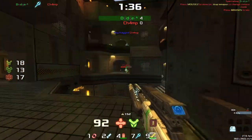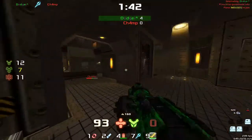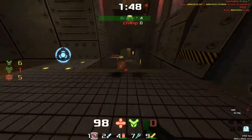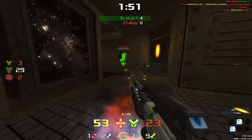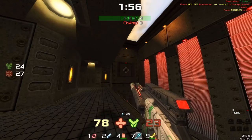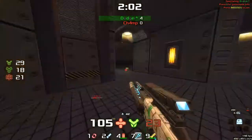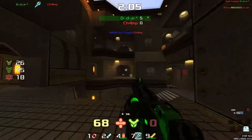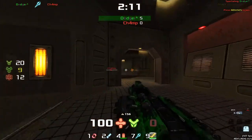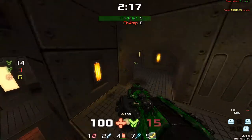Beautiful shot there from dodger. He's going to keep the pressure on all game. Both players have an extremely similar style — both trying super hard to keep the pressure on. You see dodger faking: he used the blaster sound as if he was going toward the armor to bait champ out, then switched back to a damaging weapon. Five to nothing — dodger is in the lead.